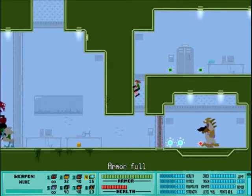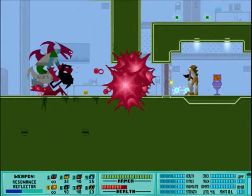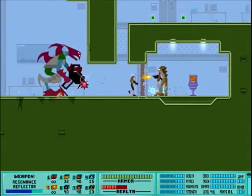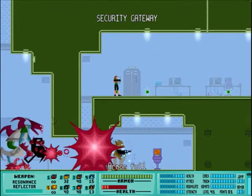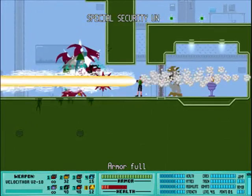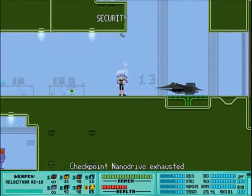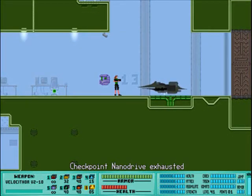So this guy here — this guy's going to kill me. Sad thing is, I'm trying. Try at the flashlight again. You're going to hear her scream when she dies. This is my little checkpoint — that's how you save.